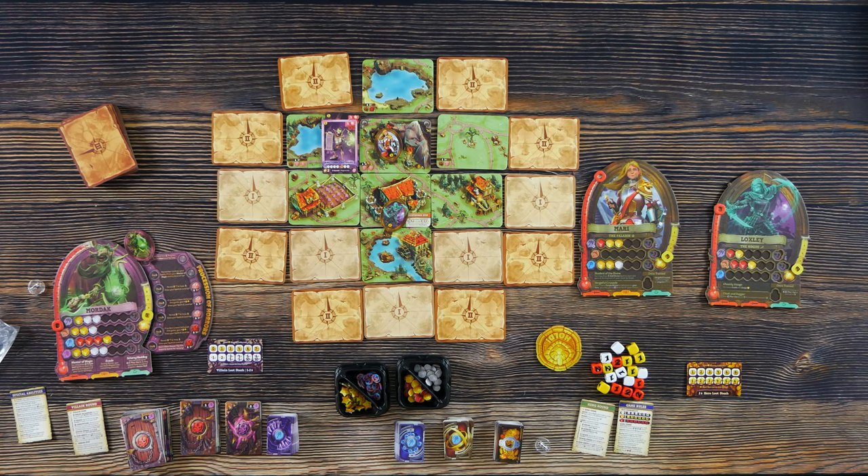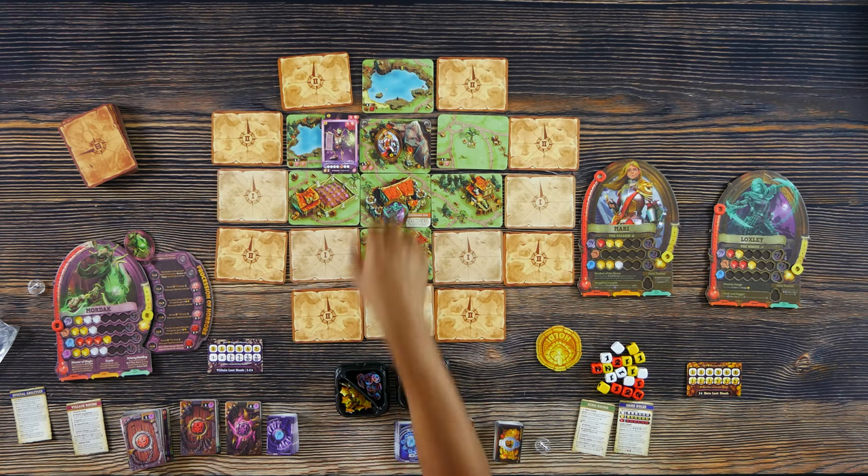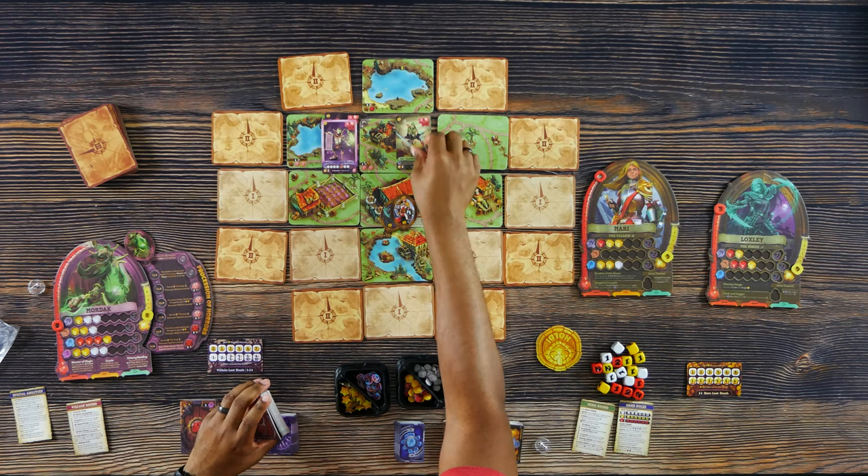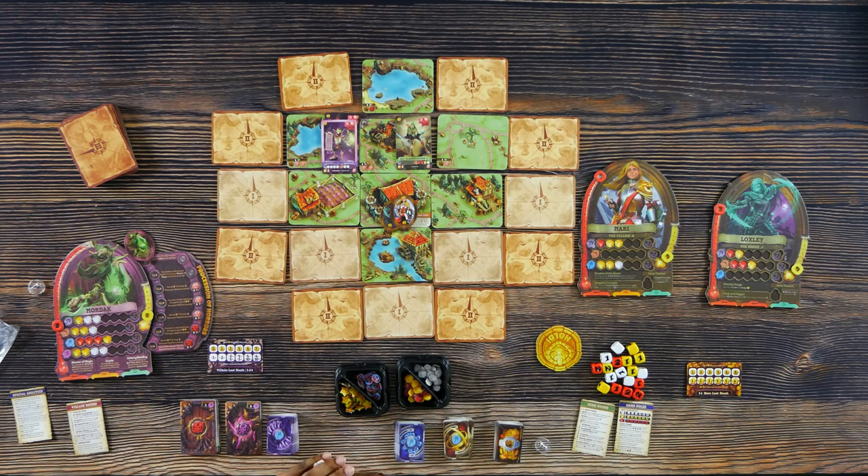One thing I did forget: when you're playing in a two to three player game, you always start off by spawning a monster in the mountain region above Hawkmoor Keep. These are all level one monsters and you would place one there. If you're playing with four or more heroes, you would also spawn a second monster there per the card.